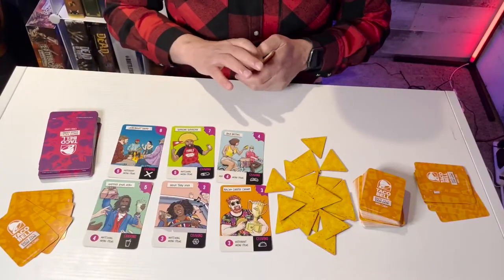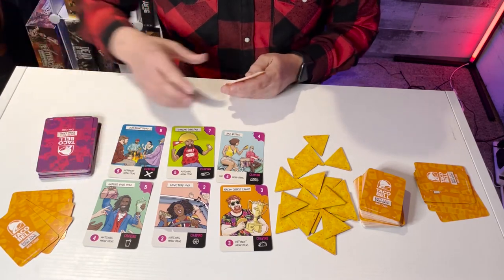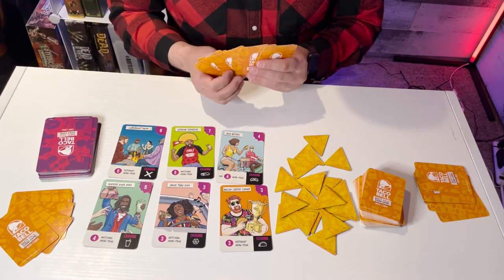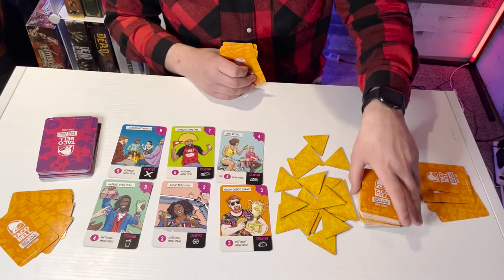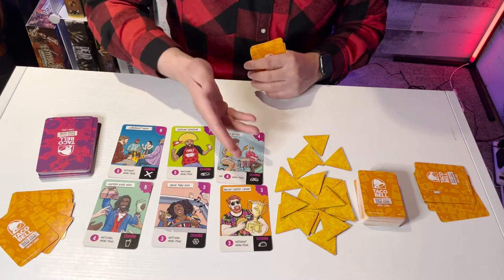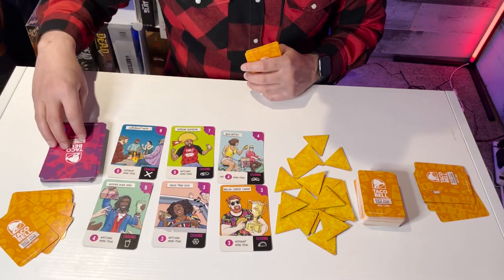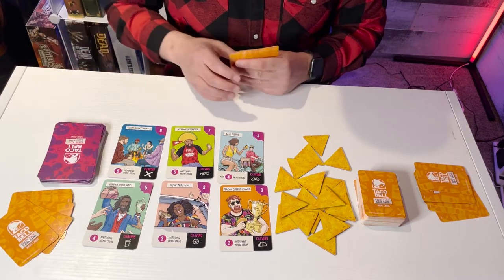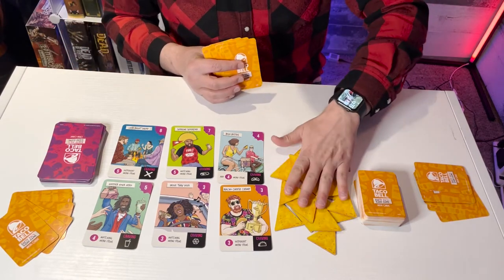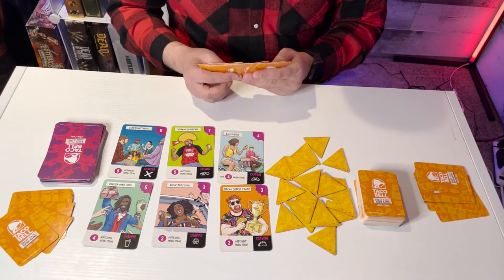Let's take a look at a sample round of the Taco Bell Party Pack Card Game. To begin, deal everyone ten cards. Place the rest of the meal cards somewhere convenient and within reach for everybody. Deal six crew member cards face up, also within reach. Then place your tortilla chips in the middle so everyone can access them.